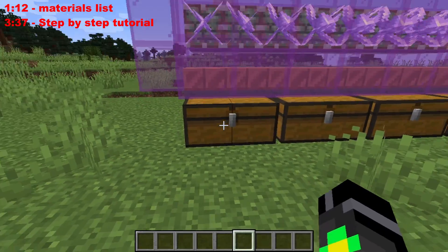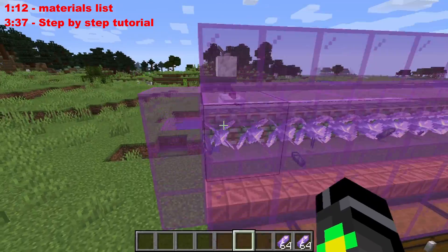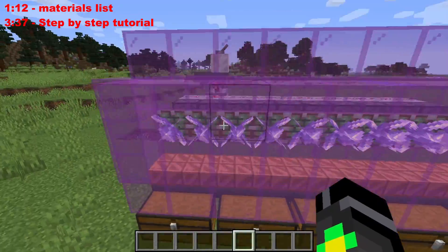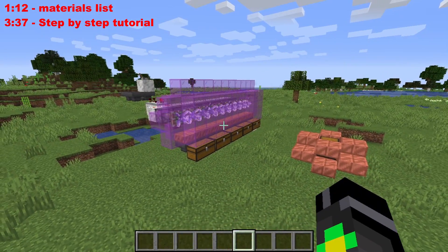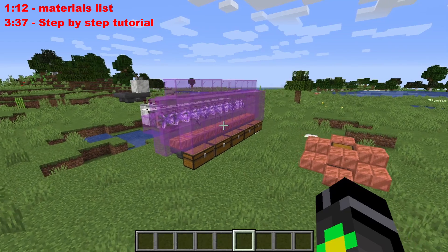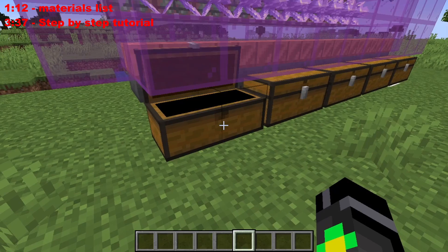We've left it running for a little while and look at the amount of shards we have now. I had zero shards previously — well actually that's too much, let me restart. Okay, so now the chests are empty. Let's check how much we get — I'm going to leave it running for about a minute. Actually, let's check now — we probably already have almost full stacks.